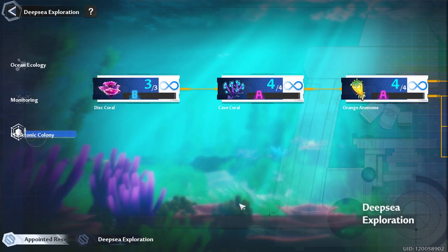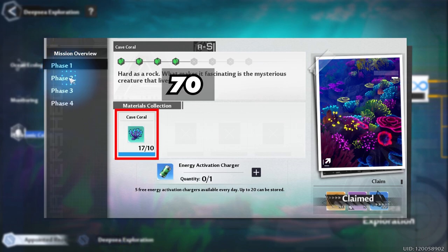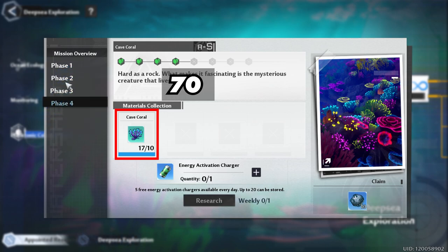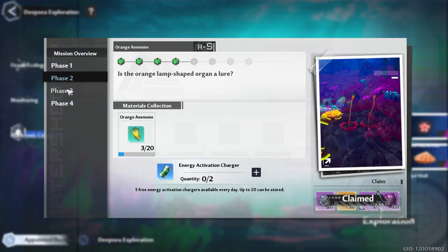That brings us to Mission 2: Cave Coral, which consists of four phases where you're going to need 70 cave coral. As you can see, just trying to collect that much cave coral means you're probably going to pick up quite a few disc coral at the same time.